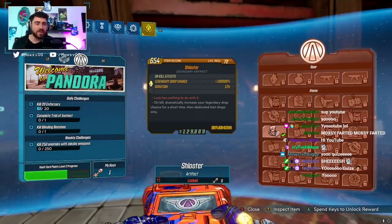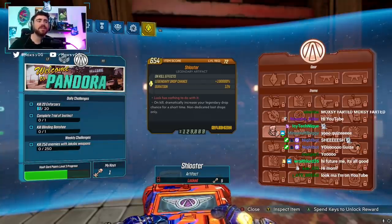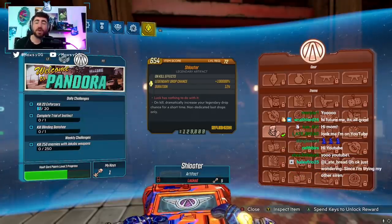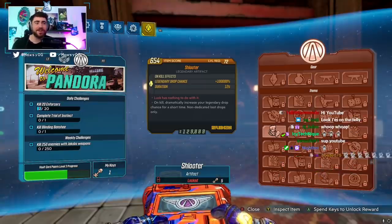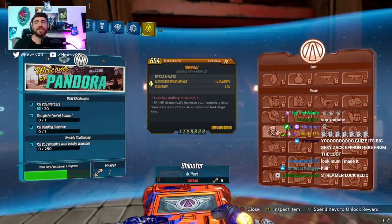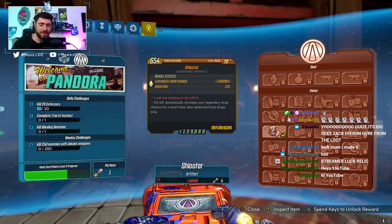I will have some more videos about all of this vault card stuff, but I want to talk about our first thing: the Schluter legendary artifact, which reads 'on kill, dramatically increase your legendary drop chance for a short time, non-dedicated loot drops only,' with a hundred thousand percent increase to legendary drop chance. This is as crazy as it sounds. Today we're gonna be showing it off and testing how freaking crazy this is. I hope you guys enjoy the video — if you do, be sure to drop a like, comment, and subscribe.